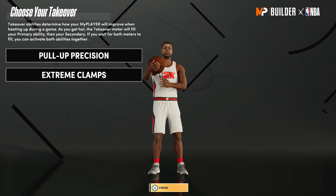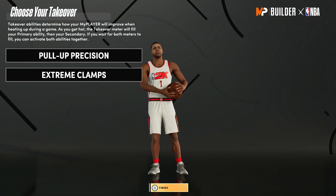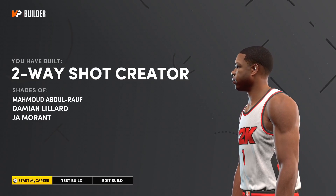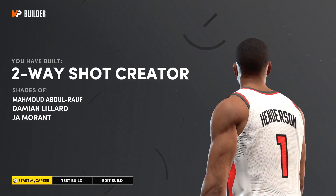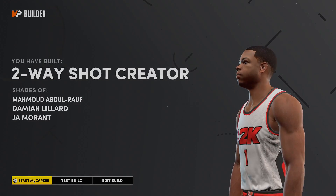Once I unlock Mamba Mentality, I'll be able to change my takeovers whenever I want. NBA 2K says I've built a two-way shot creator, with shades of Mahmoud Abdul-Rauf, Damian Lillard, and Jrue Holiday.